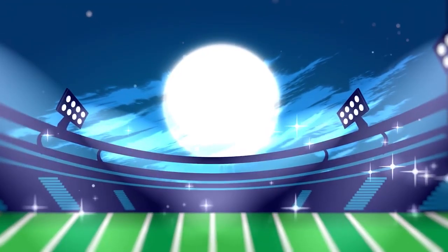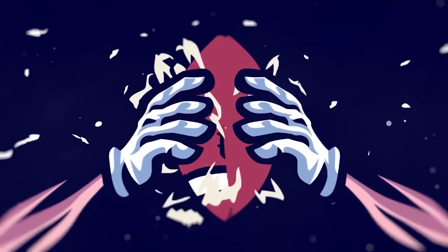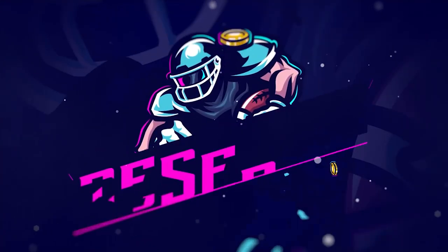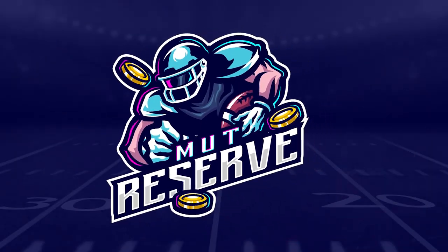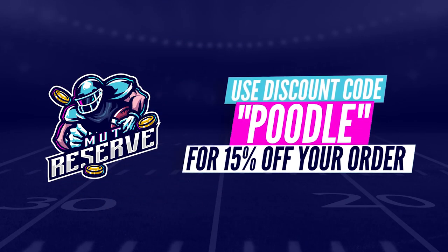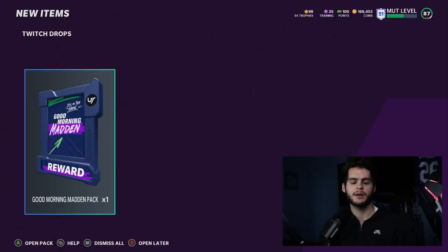Looking for cheap, fast, and reliable Madden Ultimate coins? Look no further than my sponsor MuttReserve. Head over to muttreserve.com and use code POODLE at checkout for 30% off your order. Don't waste your money on packs — skip the packs, pick up some coins instead.